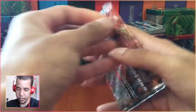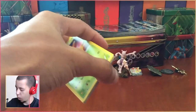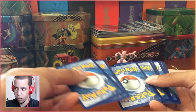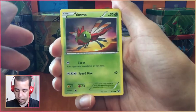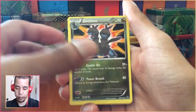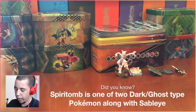Let's start with Steam Siege. In a box like this, you hope for two EX/GX or better pulls. It has been a very long time since I've pulled a Full Art or a Hyper Rare in a pack like this. In my Burning Shadows pre-release, I definitely pulled something better than an EX/GX. But in just a product like this, it's been a very long time, so hopefully we can break that streak today.